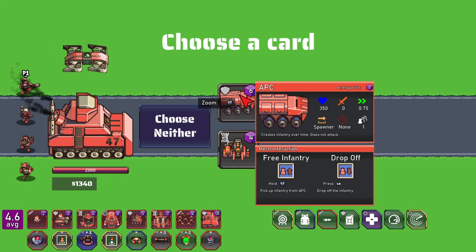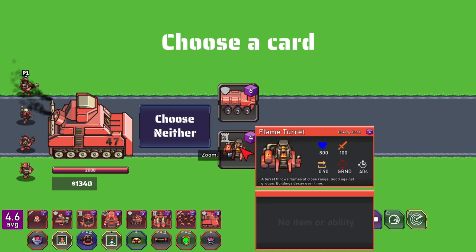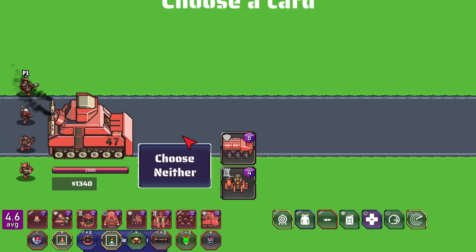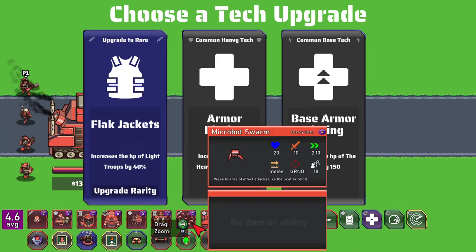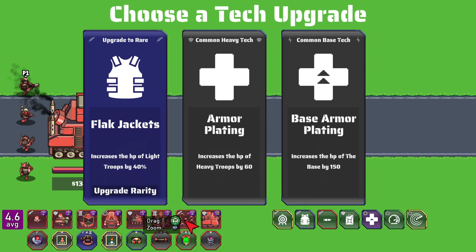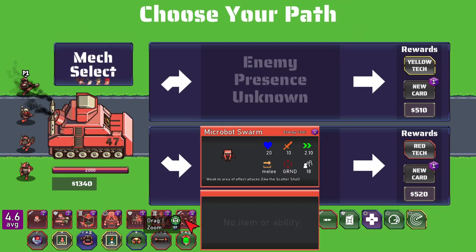Getting close to the blue border. An APC creates infantry over time and doesn't attack — you pick up infantry from the APC and drop them off. HP of light troops by 40 percent. I thought the health was going from 20 to 30 but it's a percentage — didn't seem to affect it anywhere noticeably.